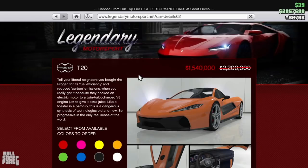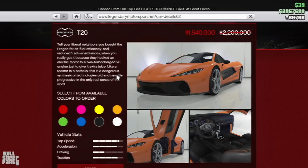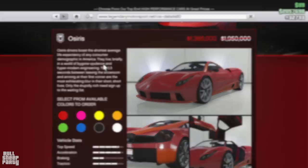The first discount we're going to cover is at the Legendary Motorsports website and it's the T20. It's down to 1.5 million dollars. I've owned this vehicle before and it's excellent — I totally recommend it. And on the same website, right below the T20, we have the Osiris and it's going to cost you 1.3 million dollars, which may sound like a lot of money, but the doors look cool and that makes it totally worth it.